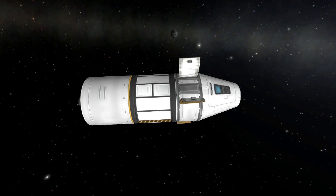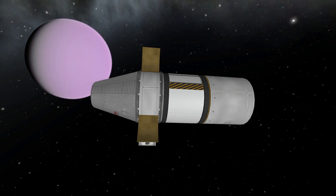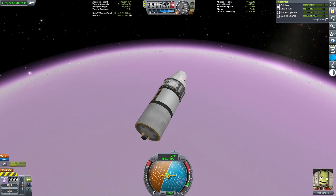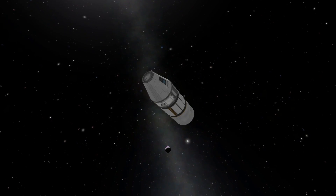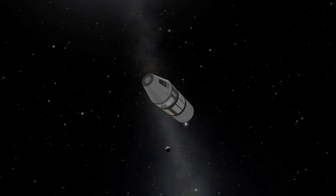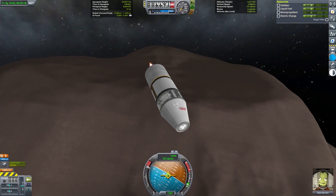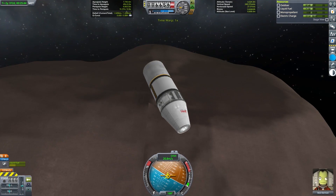On the way over I picked up a gravity assist from the Mun. While an open utility bay makes quite an effective air brake, the shock heating on an Eve capture is pretty terrifying, so I used a small capture burn to safely capture into orbit of Eve. From there it was a short set of aerobrakes on Eve down to an elliptical orbit with an apoapsis that coincided with the orbit of Gilly.